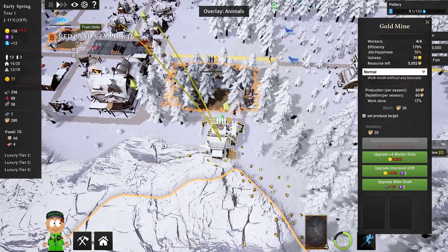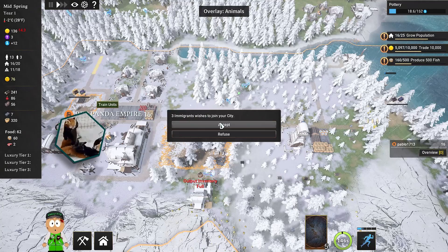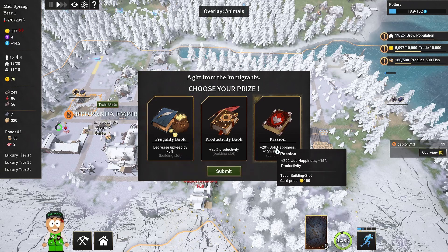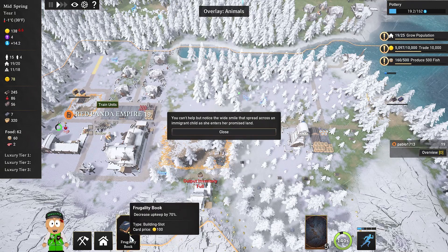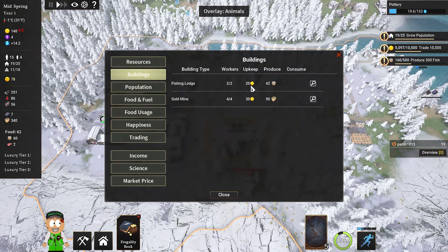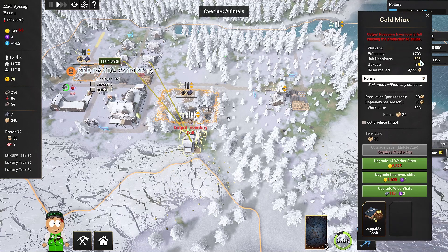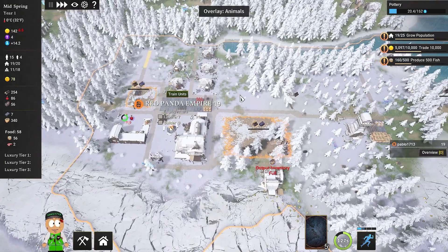We've got plenty of gold right in here. Three immigrants wish to join our city — of course accept. We can choose the reward: decrease the upkeep by 70%, productivity plus 20, job happiness and productivity. I'm gonna decrease the upkeep by 70%. Now we have the card and can spread it across our buildings.